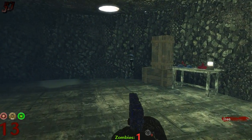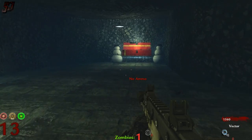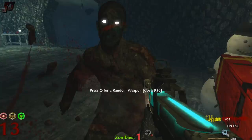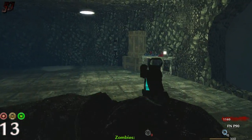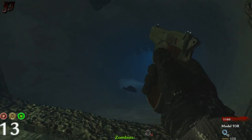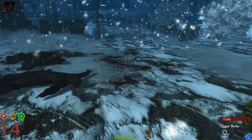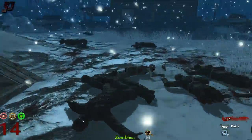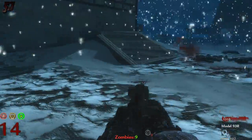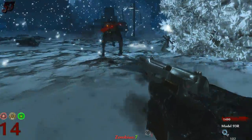I might as well hit the box again. The P90 — not the greatest. It's got a pretty cool camo. Had to take out that zombie there because I was kind of stuck in the corner. Model 93R — I was hoping for, like, a laser or something, but it's like a burst fire. It's kind of like the B23R in Black Ops 2. Damage isn't fantastic.